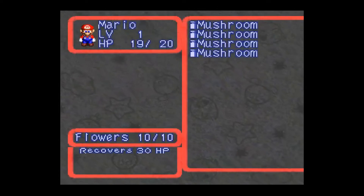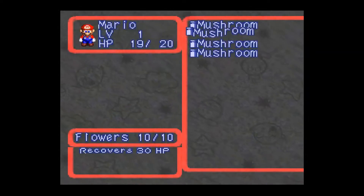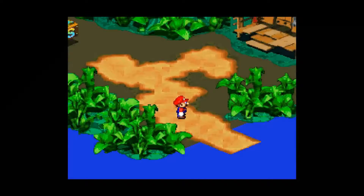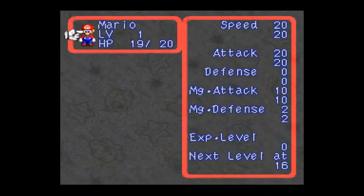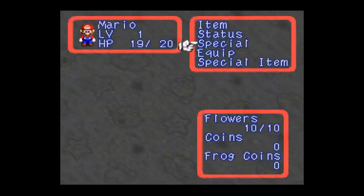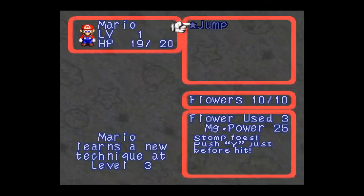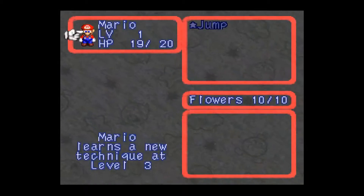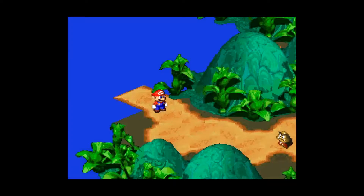Four mushrooms, they recover 30 HP. X uses items — good to know. It's our status. Apparently that's what took us out. We'll look at all that later. Our special is jump. Push Y just before a hit — that solidifies the timed hit mechanic. So we're going to do a lot of combats in this game. Like I said, they're relatively quick and I think they're fun.